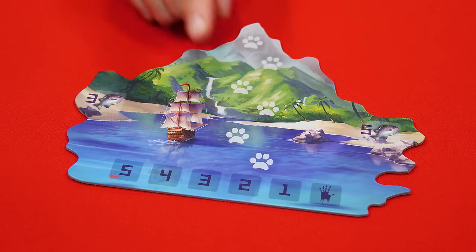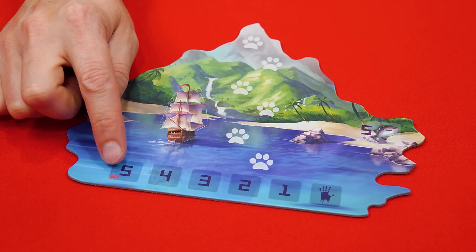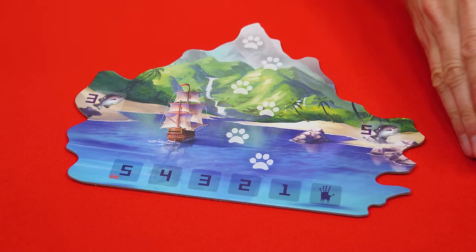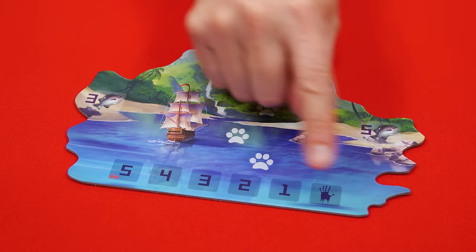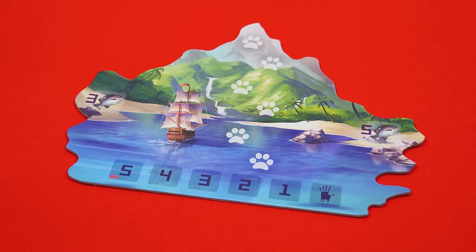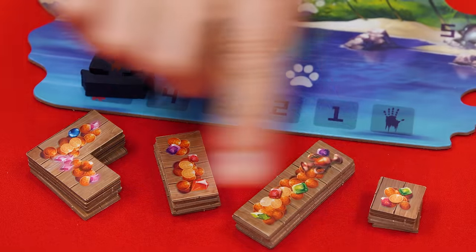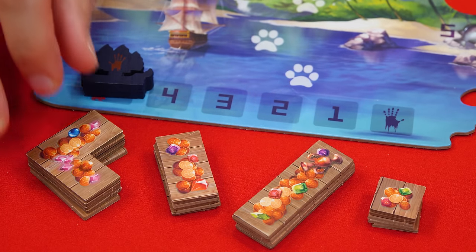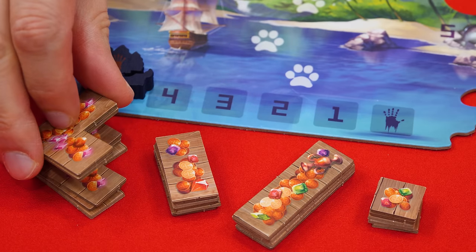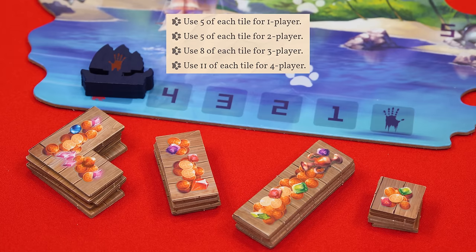To set up, place this double-sided island in the center of the play area with the side face up that shows this red cat symbol, keeping a space on either side for what is known as the left and right fields. Then on the day tracker, put Vesh Darkhand's boat on day five. These are the common treasures and they come in four different shapes — place a number of each below the island based on the number of players as indicated in the rulebook.